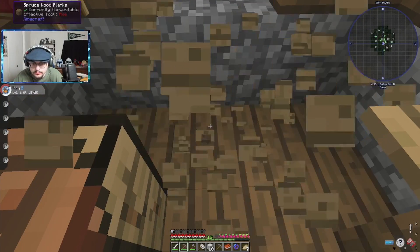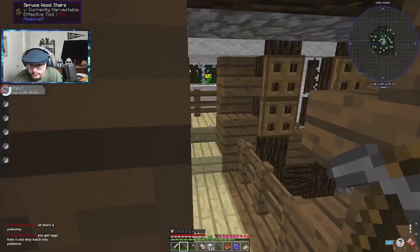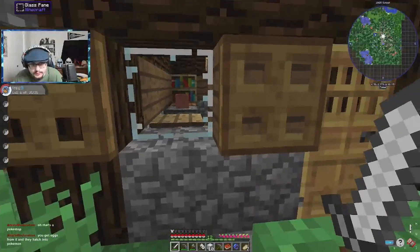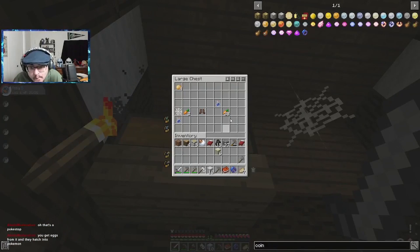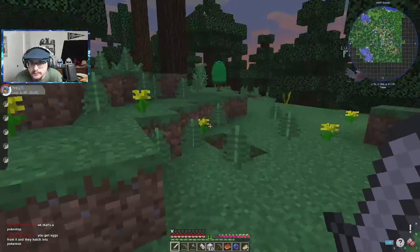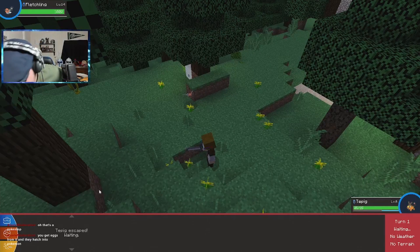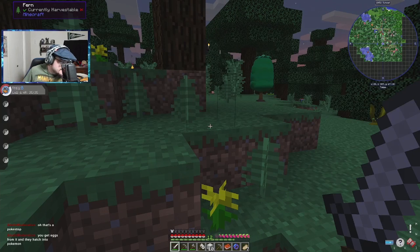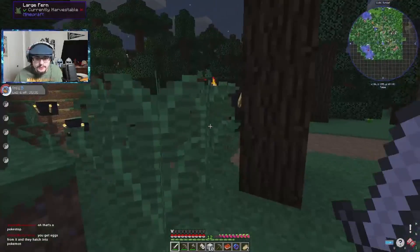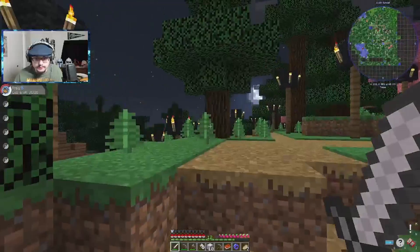There are zombies — I'm gonna grab this bed. Monsters do spawn out of spawners, because I just got attacked by zombies. I kind of like that though because we weren't finding any hostile mobs before and it was kind of boring. Found a shitload of carrots and potatoes and leather boots — that's kind of useless considering we have unlimited pork. Welcome to the stream, Alex! That's a Pokestop — you got eggs from it and they hatch into Pokemon.